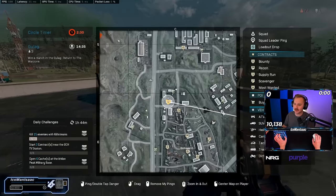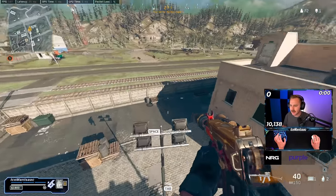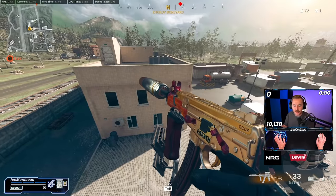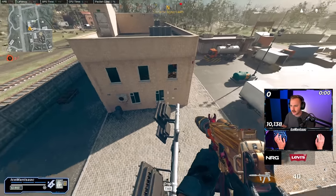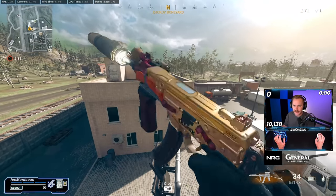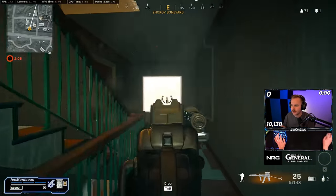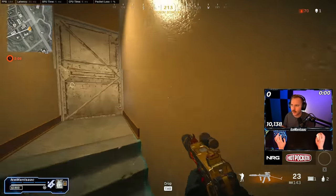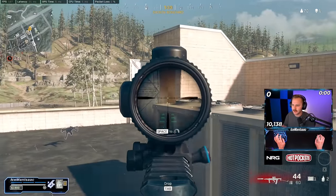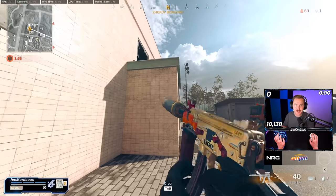The third jump spot is here inside of Boneyard on the same building, and Aiden — you guys know Aiden — discovered this. He was messing around in a warm-up and discovered you can jump here and then actually jump inside of this window. He was able to jump from here under the roof, but I can't make it happen, even with max movement speed. At the very least, you can get into the second window, flank as necessary, and work your way up. A lot of times you're in building-to-building gunfights — you can hit that jump and surprise them on the inside.